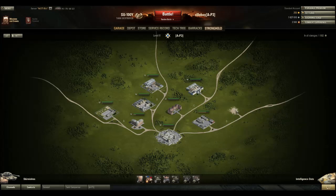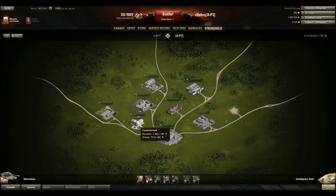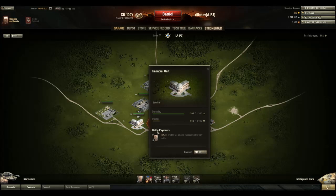Then you have one of these construction sites. Only the clan commander or the deputy commander can select one of these and start building something. We have a financial unit here, which is rank 4 — the maximum for buildings so far. Later on you'll get more units and level ups. Level 4 gives you plus 8% to credits for all clan members after any battle. I think they said up to 25% plus — imagine driving a premium tank on a premium account with this activated. You will get a ton of money.